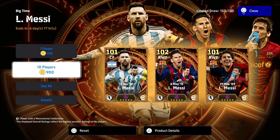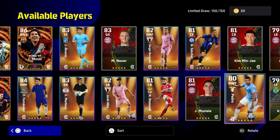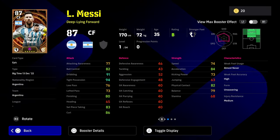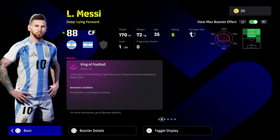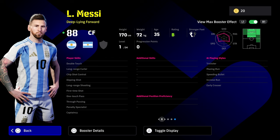This is the Messi pack - a trio of big time Messi cards, they've all got a plus four booster. This is a good pack if you are looking to spin it. If you are definitely going to go for a version of Messi, we're going to start with the best version of him: deep line forward. Very easy to get used to, very nice card. He's going to have the King of Football plus four booster, which will give a plus four to dribble, tight possession, physical contact, and balance.